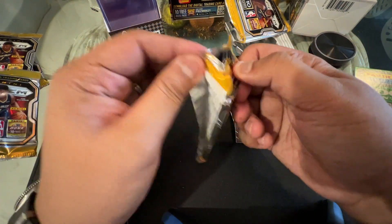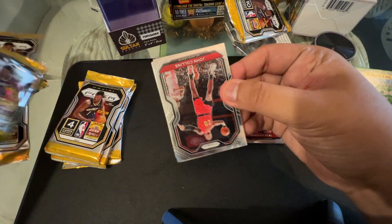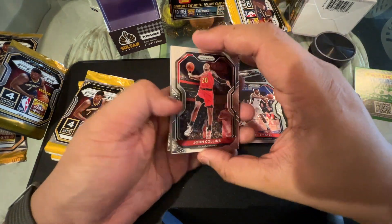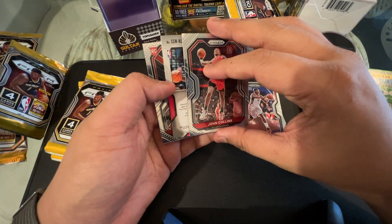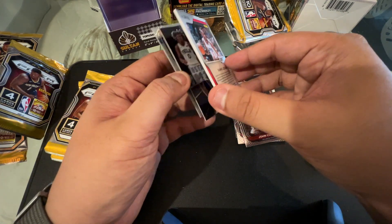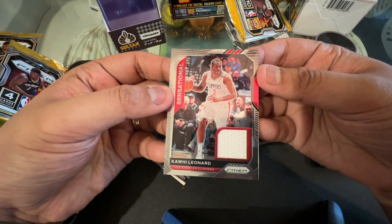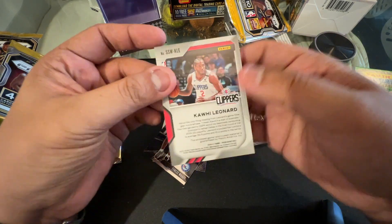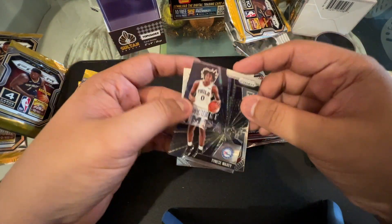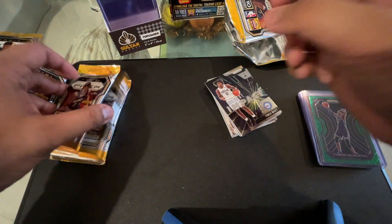This is a super sulit break! We have John Collins, and — looks like we might have a memorabilia card — oh, it's a Kawhi Leonard memorabilia! Kawhi Leonard — we can put that on RA or on Drafts. Then Tyrese Maxi, Malaki Flynn rookie card — and we still have three more packs.